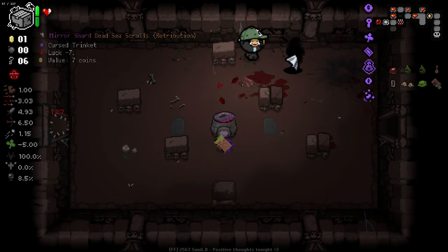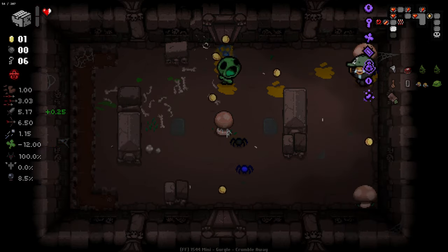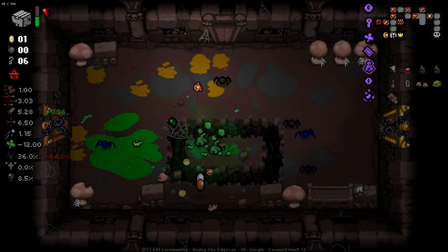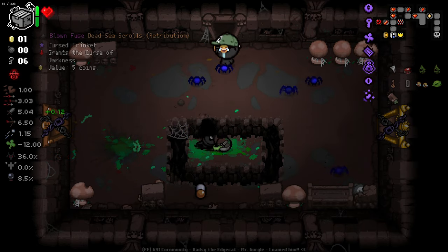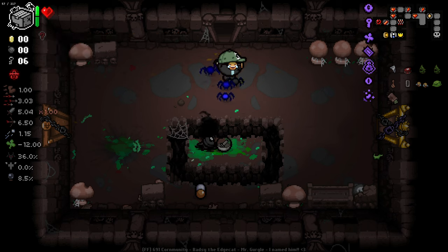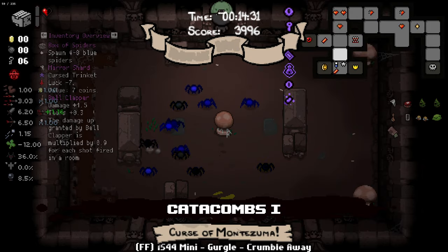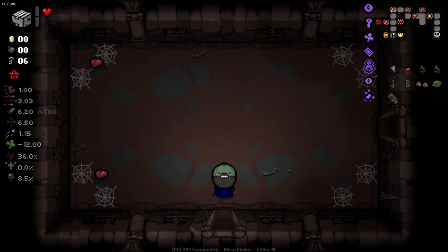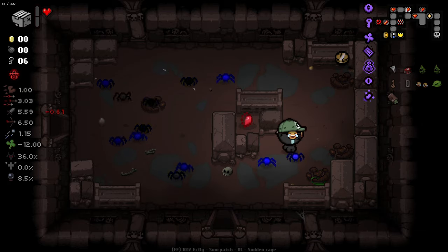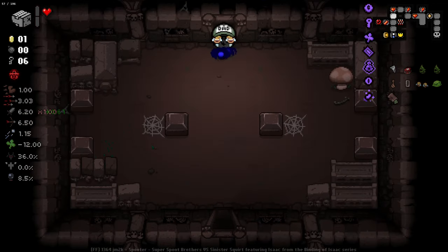I'm going to take the eternal heart because that will actually save us from dying. The safety from death is probably a bit better. Luck minus seven — we're already at low luck anyway, so that's not a problem. I didn't get enough money to get into my shop — are you kidding me? This is so bad; I'm stuck with these curses now. This curse that gives us double locks shouldn't even be active right now. Oh, thank goodness — that would have been a rough boss fight if I hadn't found an extra coin there.